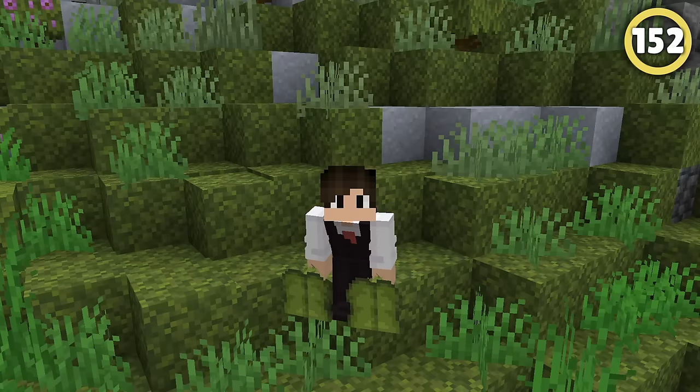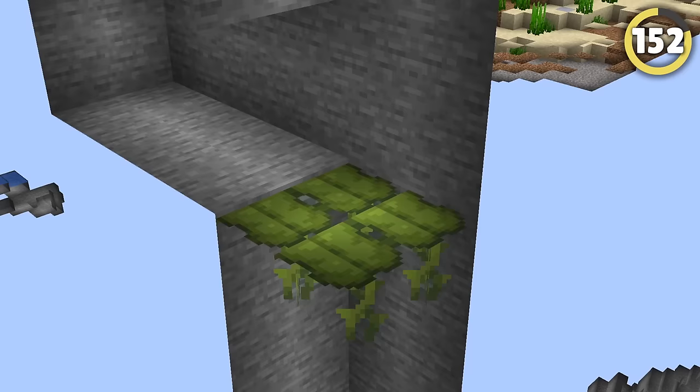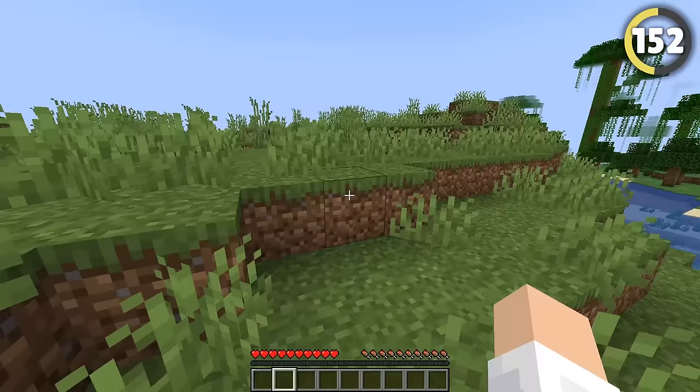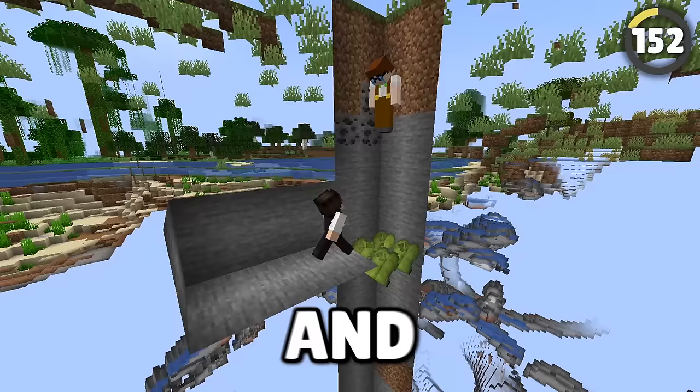I like to call this trick the drip leaf drop! A big drip leaf creates a platform that can hold you up, but it folds soon after. Grow one above a big pit and lead your friend over it — you'll trigger the fold, and they'll fall right in!